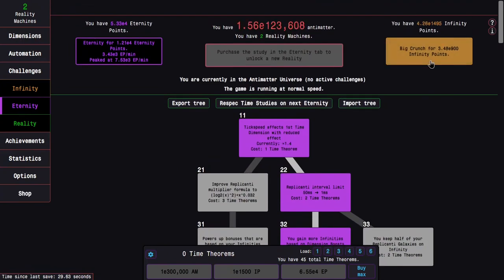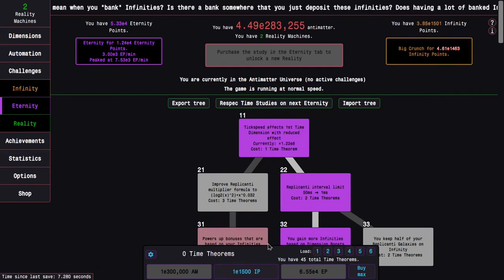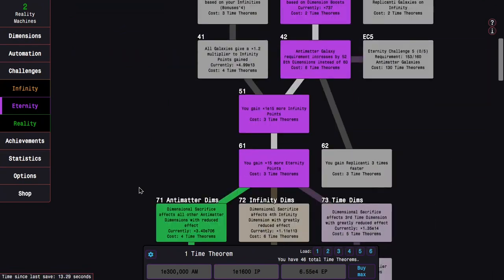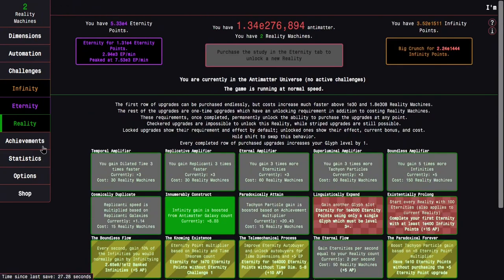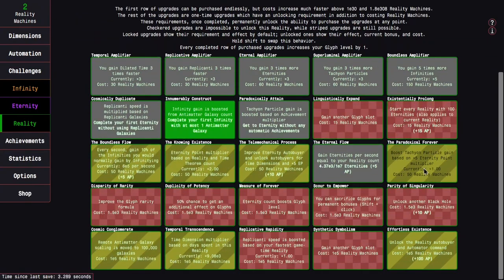It's very interesting to think about — getting 25,000 eternities per day versus something like 2e6 eternity points per day but no eternities. I think the better call is to actually just get eternities. I also have e8 banked infinities now, so infinities will never be a problem anymore, which is amazing. But this is rough even though this upgrade looks so enticing, and I'm not sure how many reality machines I'm going to be getting.